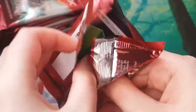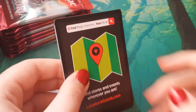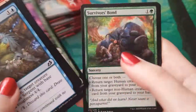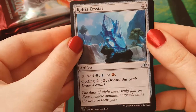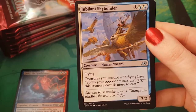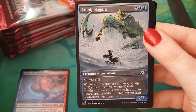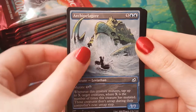Although I may paint them with holographic nail polish, so they're shiny. You paint everything you can with holographic nail polish. I know. I saw someone who painted their keyboard with it — hmm, an excellent idea. I think it's an excellent idea. All right, we have a Ketria Crystal, a Jubilant Skybonder, an Archipelago with the fancy art. You said the name right again! I know, I'm getting there.